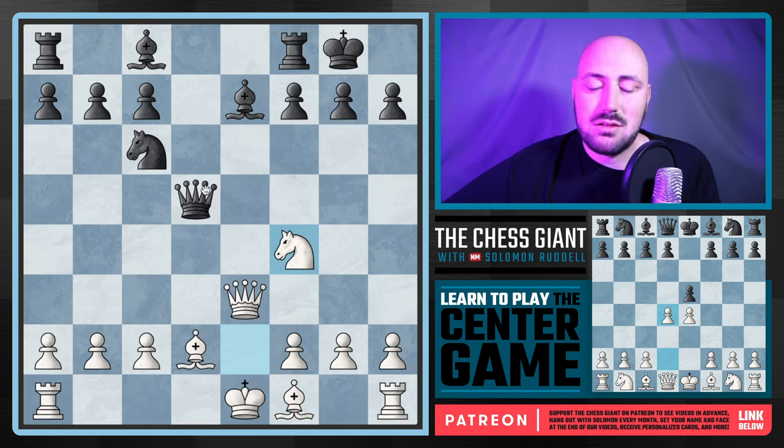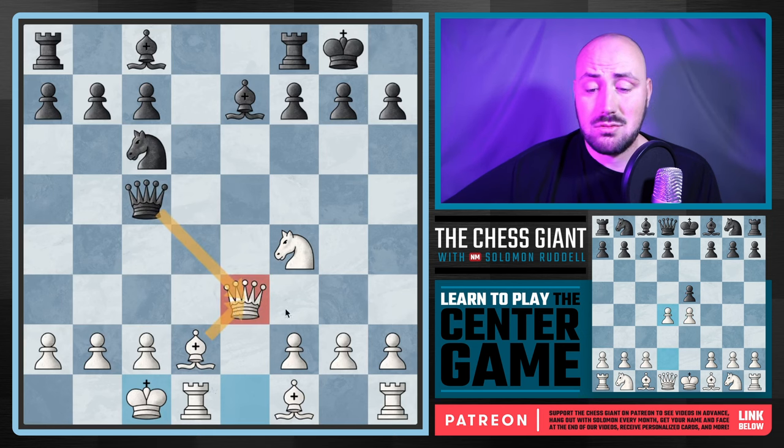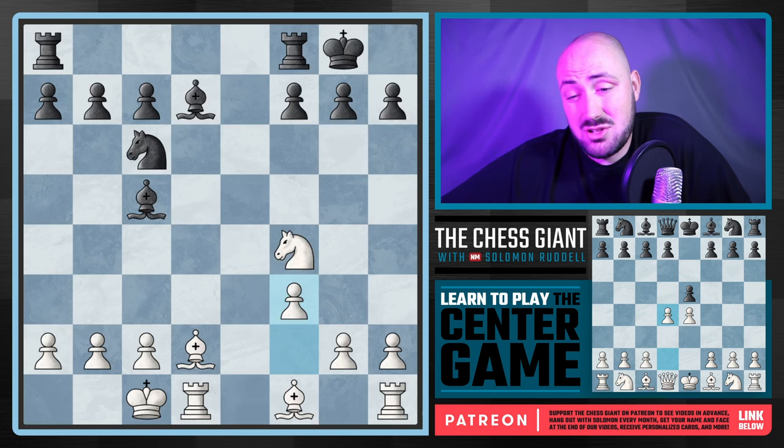There's no square that this queen can go to where we're in trouble. If they go to f5, we can castle queenside and think about getting tempo on that queen. Against knight f4, the computer likes queen c5. We could capture that queen, but I would say let's just castle. If they want to take us, we can capture back with our bishop. If they develop the bishop to d7, we can play bishop d3 or take the queen — we still have an even game. The queens are off, we've got three minor pieces each, and we're heading into the endgame. That's pretty precise play from black.